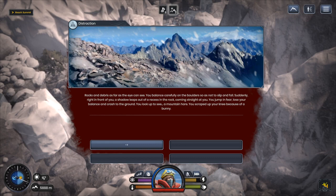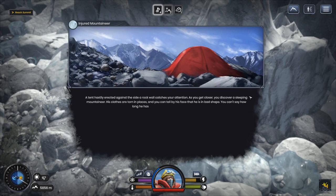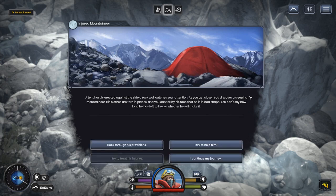A tent hastily erected against the side of a rock wall catches your attention. You know, I've seen mountain climbers who actually erect tents on the sides of cliffs — that's insane. Personally I have a fear of heights, or more specifically a fear of the falling impact. I would never actually mountain climb like this in real life. The game's a fun little escapism — obviously it's not really my thing. But watching people who actually do this and the gear they have — there's no way I'd sleep on the side of a cliff.